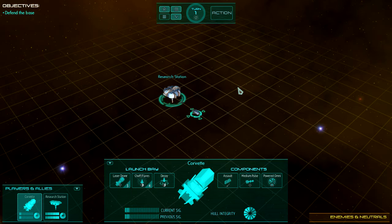Concealed Intent is a turn-based game. You give your units, your ships, plans — instructions essentially — on what to do. Then you click Action up here, and your ships will perform those actions at the same time as all the other ships, enemies, and teams in the scenario. It is a simultaneous turn-based tactical combat game.